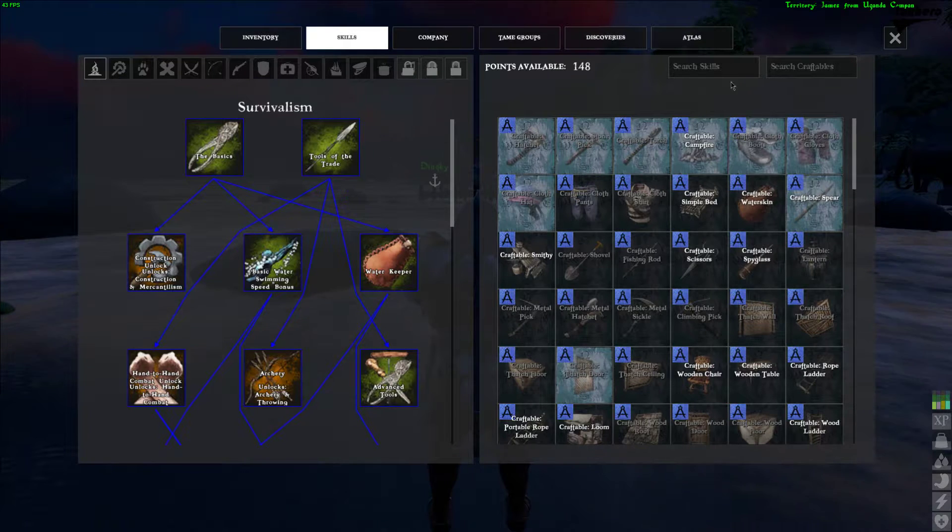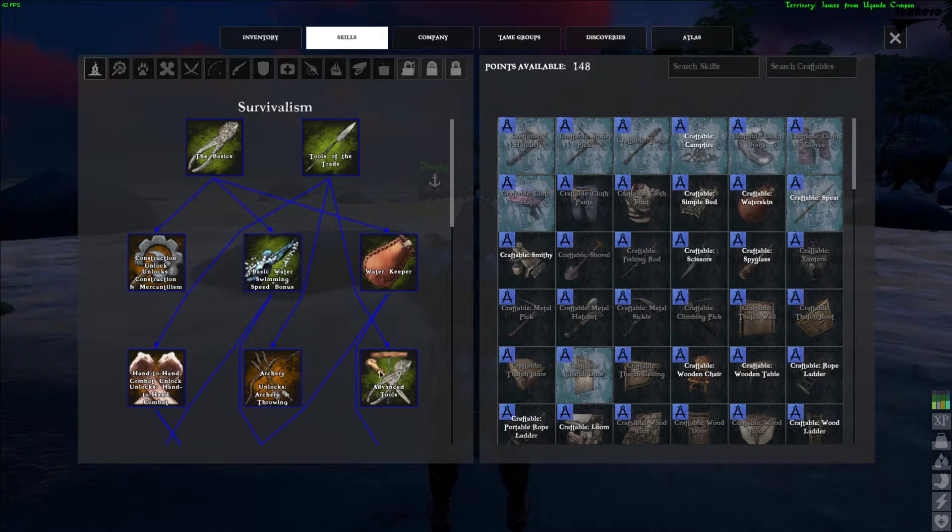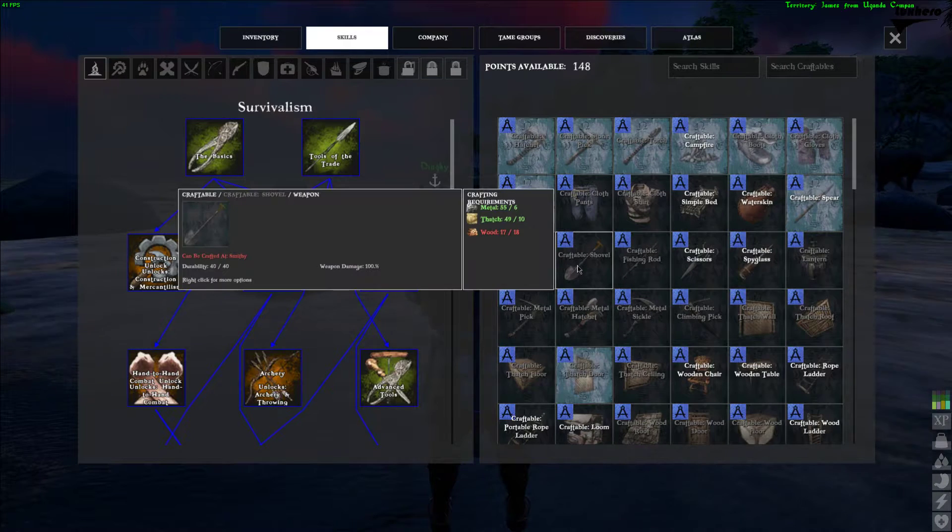To get it, you will need to craft a shovel first. This can be unlocked with the Tools of the Trade and Advanced Tools skill from the Survivalism tree. It will cost you 6 metal, 10 thatch, and 18 wood.